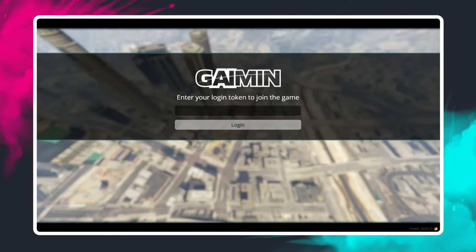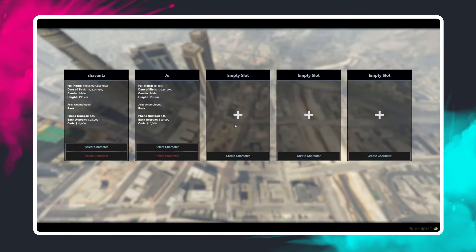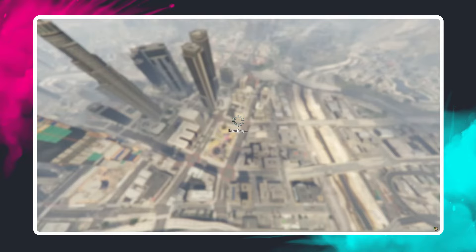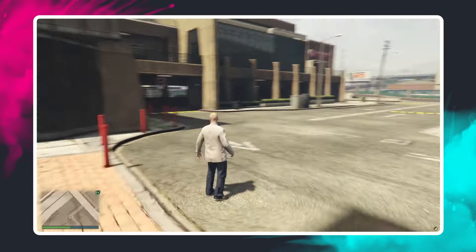Once you enter the server, copy and paste the token link that you copied before into there and press login. Once you log in, you have an option to create a character. As you can see, you get 5 character creation slots, but as I have already created a character, I will select my character here. And now I'm successfully logged into the server.